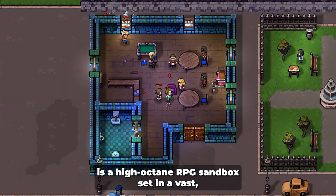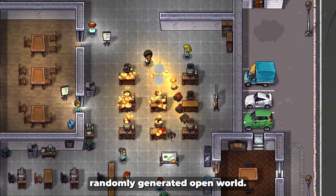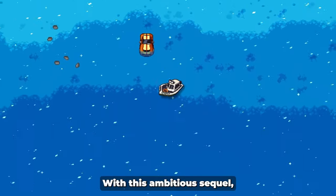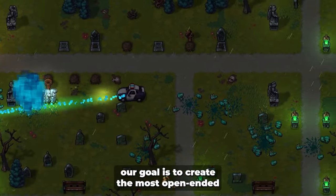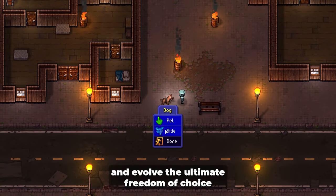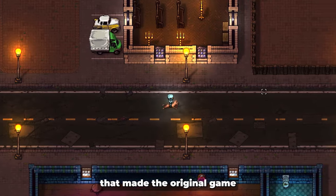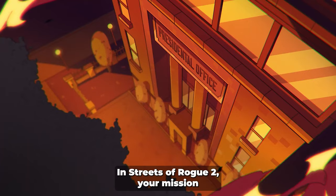Streets of Rogue 2 is a high-octane RPG sandbox set in a vast, randomly generated open world. With this ambitious sequel, our goal is to create the most open-ended and fun sandbox experience ever and evolve the ultimate freedom of choice that made the original game a cult hit.